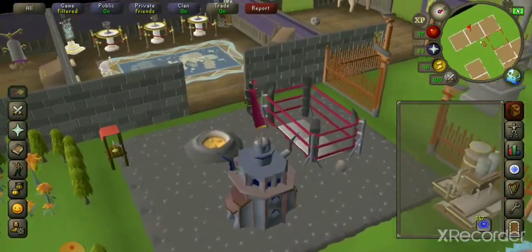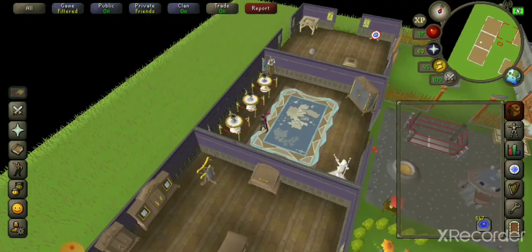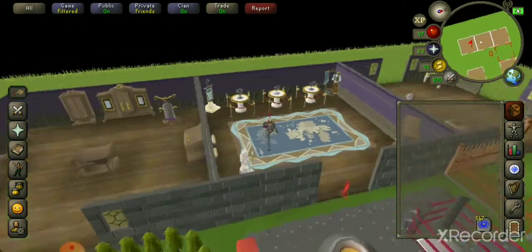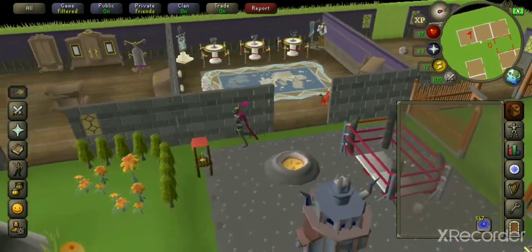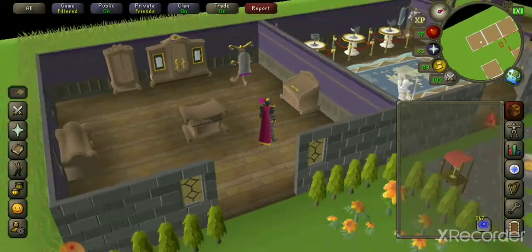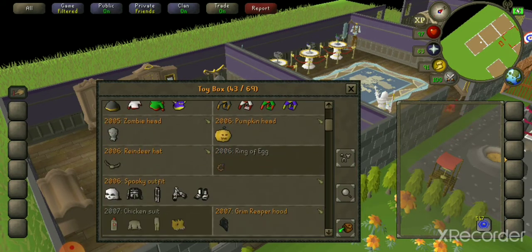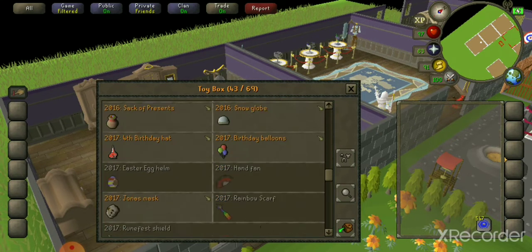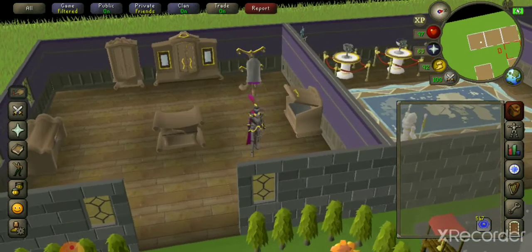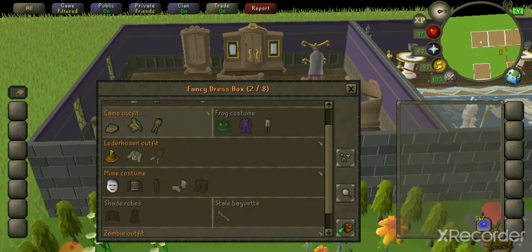There's a new Leagues room where you can flex your accomplishments if you did Leagues. The toy box is a big one especially for Ironmen — all your event items can be stored there so they don't clog up your bank. You've also got your fancy dress box for random event stuff.